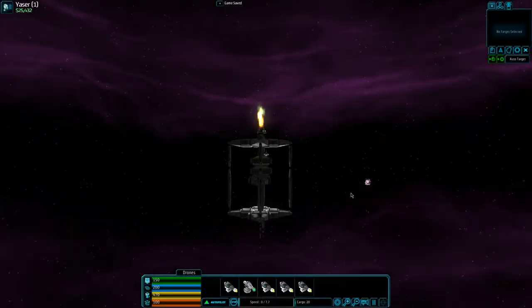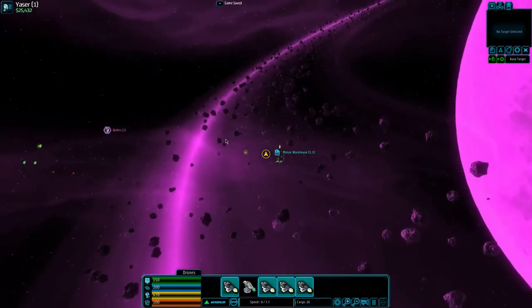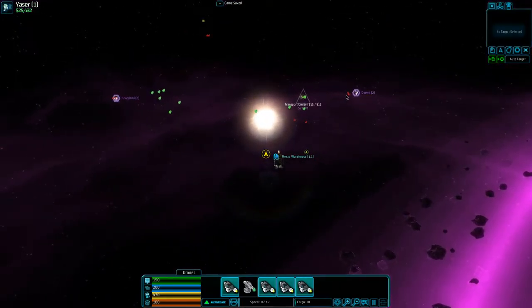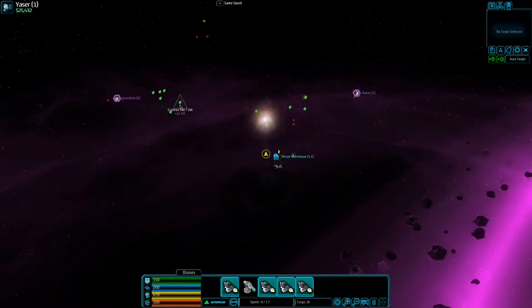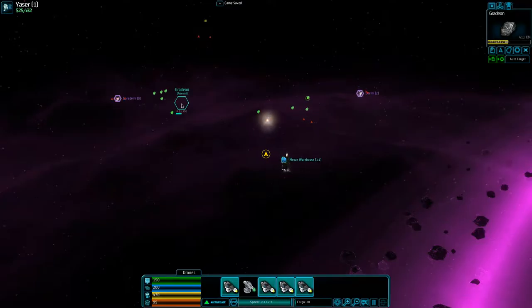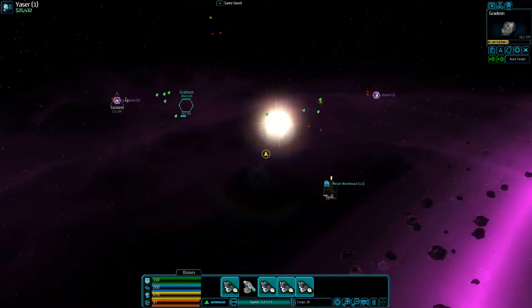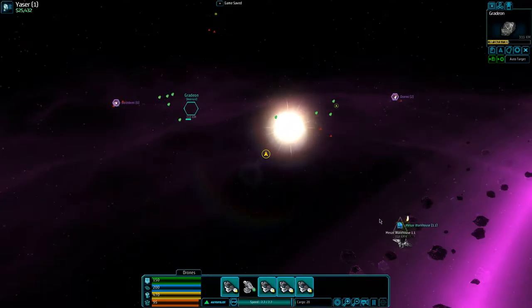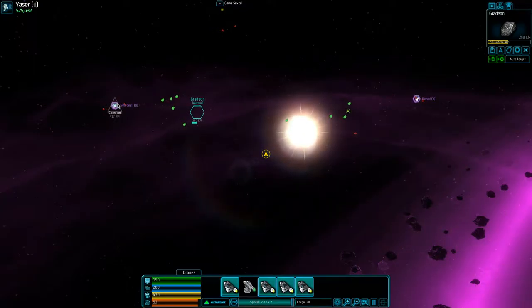I'll do one more load, so this shouldn't take too long. There's more ships out now — like four groups of them. We're gonna have to take these guys out. Let's pick up some gradient and then maybe a load of adamite, take that back, buy those 363 units of refined metal, and then fly back. We should be able to double or triple our money.